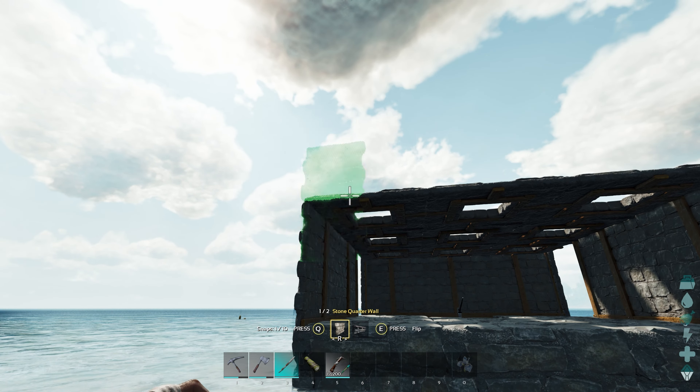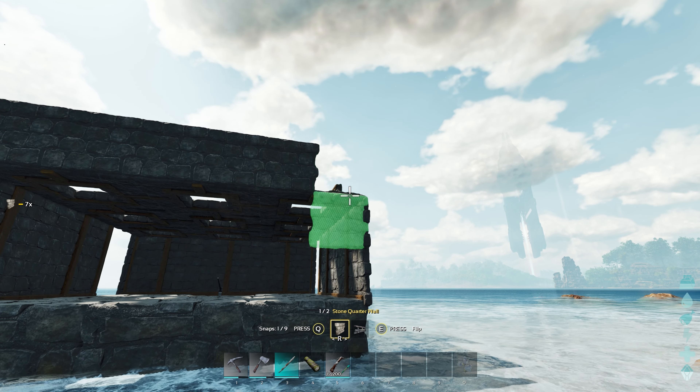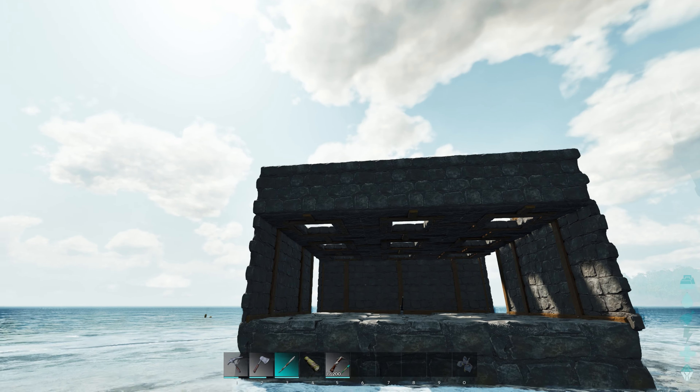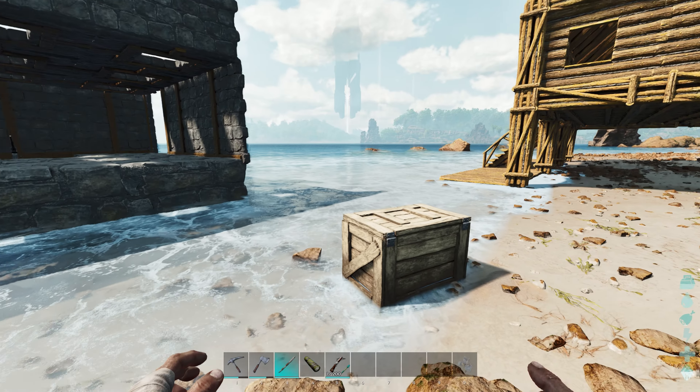So I went ahead and made up some building parts for the raft and I put them in this little box right here. This was the box that was on the raft, but I moved it down off of the raft so that I could build on the raft. Can't build on the raft if this is on the raft — I need this off here so I can build on there.